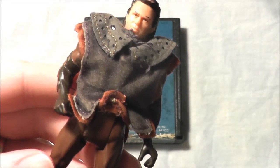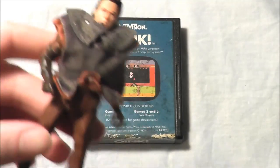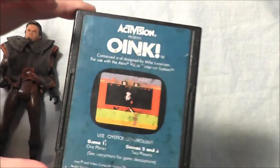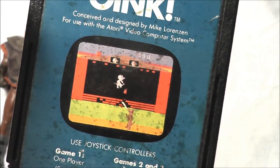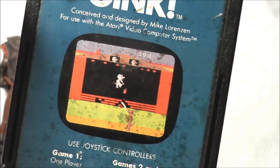Kevin of Loxley is a big fan of bacon, so it shouldn't be a surprise that he brought with him today Oink by Activision for the Atari 2600 system. Let's go ahead and take Oink, pop it in my 7800 Pro system, and see how it holds up today.